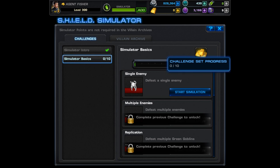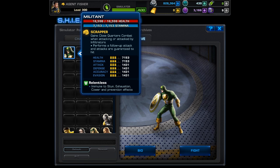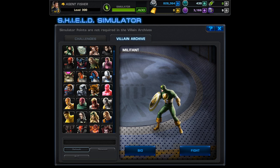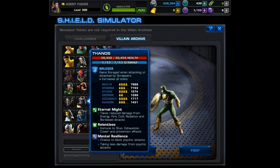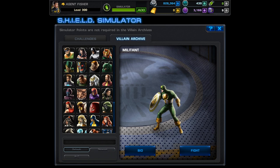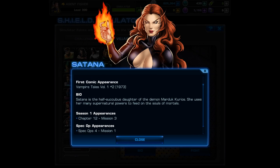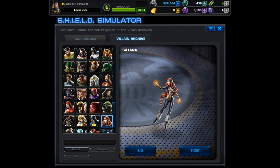Now onto the villain archive which is pretty awesome. I think it's a really cool idea. Unfortunately you don't get any rewards — I wish they gave you something like one gold or even a command point for defeating these bosses. There's everyone from Militant to Red Skull, the Wrecking Crew, and even past bosses like Curse. Thanos and his lieutenants even make an appearance. When we click on one of these villains you'll see a pretty detailed bio. Let's click on Satana — you'll see our first Marvel Avengers Alliance appearance, our first comic appearance, a short bio, and then other appearances in the game. I really like how they did this and we should give them credit for a job well done.